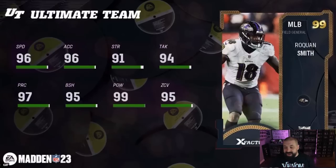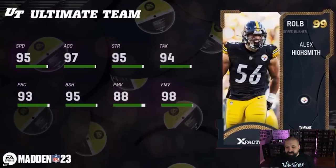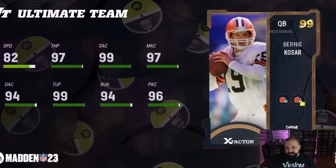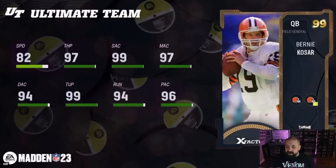Roquan Smith is going to be the Ravens' Theme Team Remix part two player — 96 speed, middle linebacker, 99 hit power, 95 block shed, 95 zone. I think Luke Keekly looks a little bit better at the position, but Roquan Smith doesn't look too bad. Alex Highsmith, right outside linebacker for the Steelers — 95 speed, 95 block shed, only 88 power move, and 98 finesse move. I'm wondering if he will have any type of good zone coverage, because power move not being in the 90s on a 99 overall outside linebacker is definitely a negative.